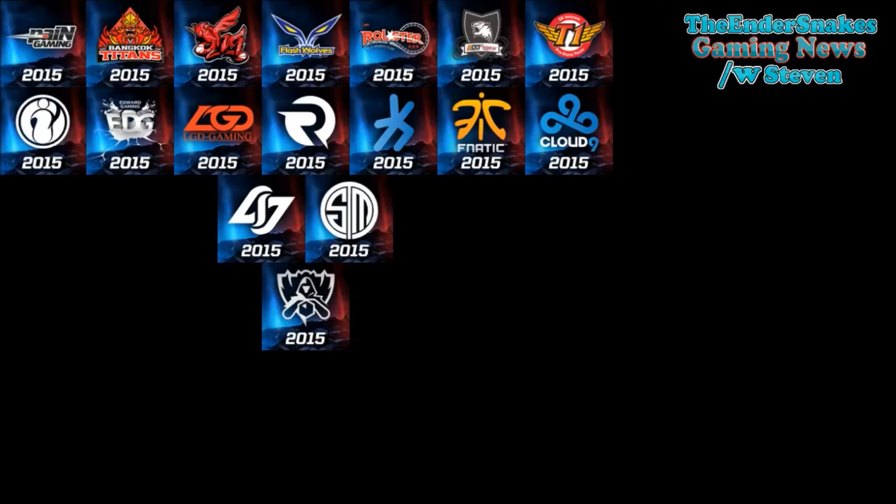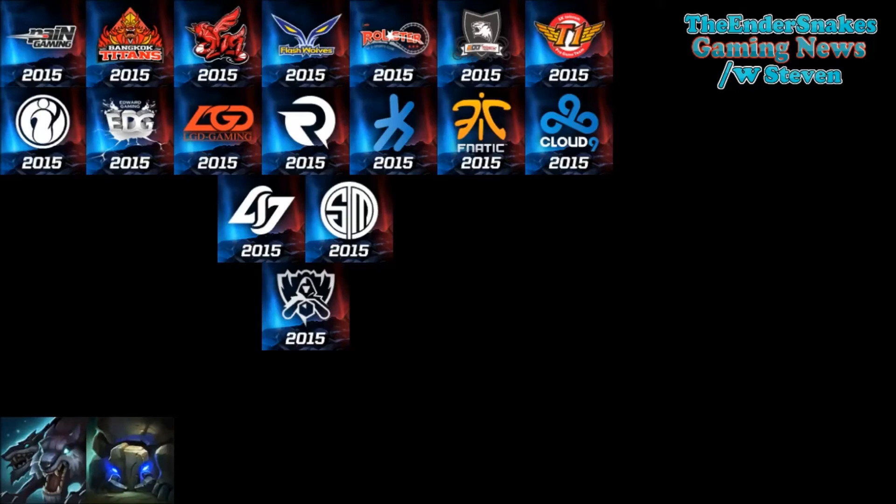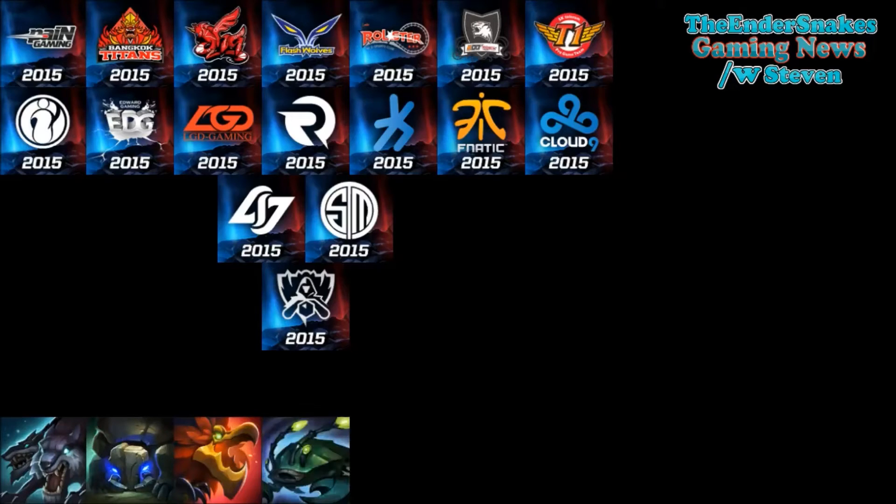The next thing is, as you guys should know, we now have icons for Jungle Creeps, or Jungle Monsters. We already have Gromp, Baron, Dragon, Blue, and Red. But now we have four others: Wolves, Krugs, Raptors, and Scuttle. They look pretty nice — nothing too fancy — and again, 250 RP like always.